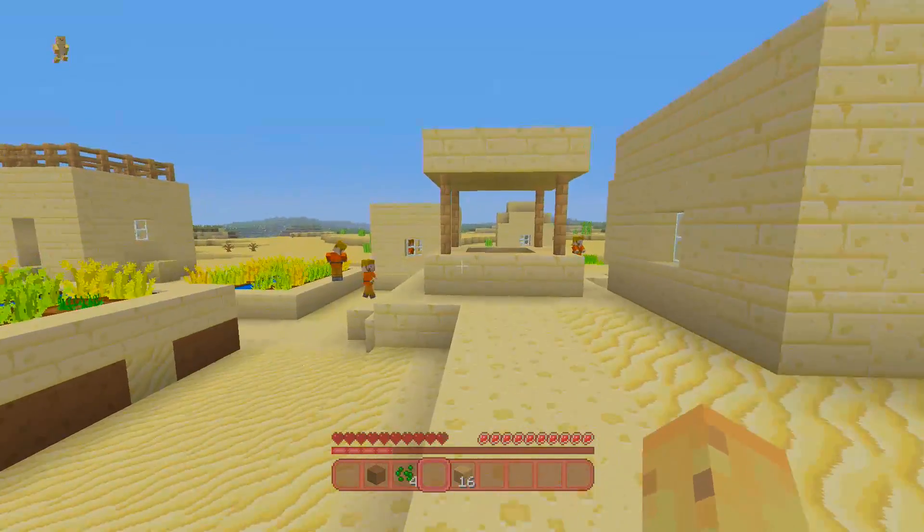The beacon is an end-game block — you have to kill the wither to create one. Once you create it, it gives you a set of menus with a whole bunch of options: speed, haste, defense, and these all give you benefits for being nearby. It's exactly the same as the PC — none of the options are missing, which is a very good thing. There are no console exclusives, but it's nice to know all the PC ones are there. If you want haste or faster killing speeds, it's all going to work just the same as on PC. The beacon is a really cool end-game block.